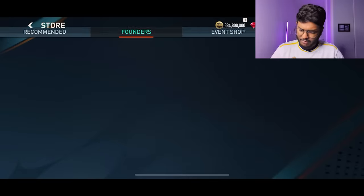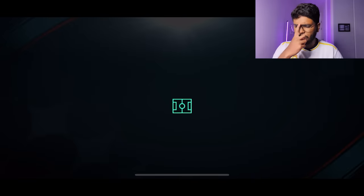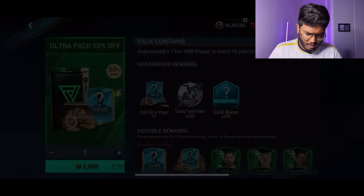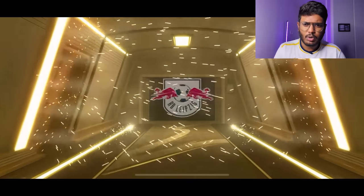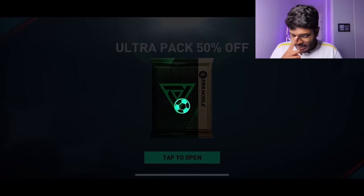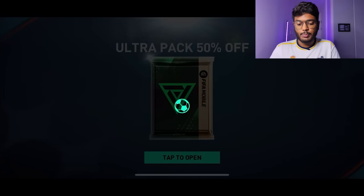We've got a few more FIFA points, so we're completing this Ultra Pack — every 10 purchases guarantees a 114 plus overall player. Pack 1: not a walkout, but we got 118 rated Colwell. Pack 2: walkout — Belgium — striker — it's Openda! Not bad at all — in FIFA 23 he's an amazing card, should have more than 153 pace. Very good card. Pack 3: not a walkout, but we got 90 million coins. Pack 4: walkout — Northern Ireland — Collins again.